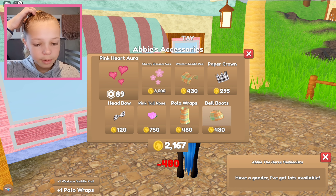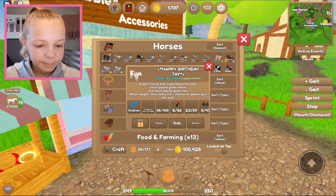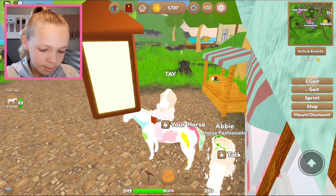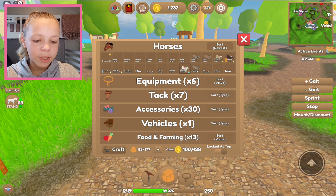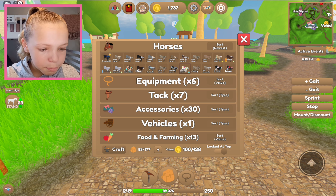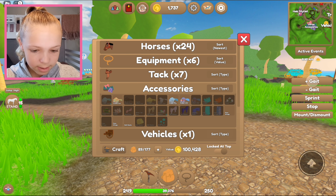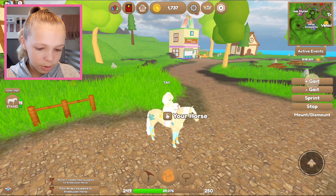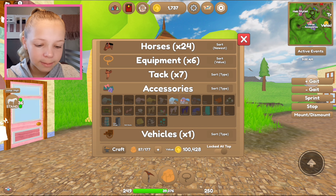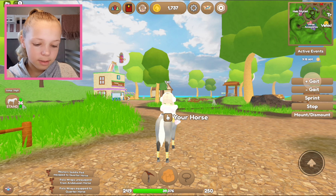There we go. Let's find a horse to put those on. My friend gave me this when it was my birthday as a birthday present. Oh wait, it's already dressed. I'm really thankful to the person who gave me that. Let's just put these accessories on maybe my Andalusian. Actually, let's just do it on this quarter horse — I think it'll look a lot better. Remove — oh yes, it looks a lot better!